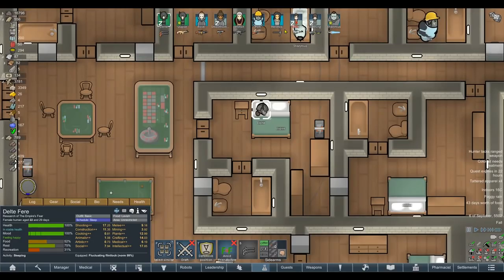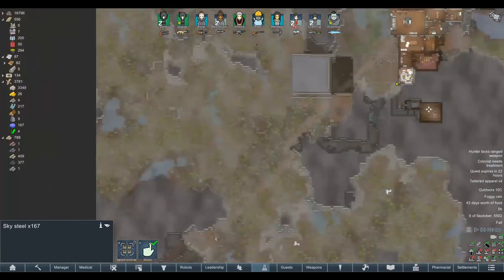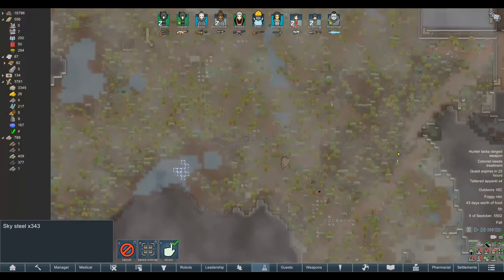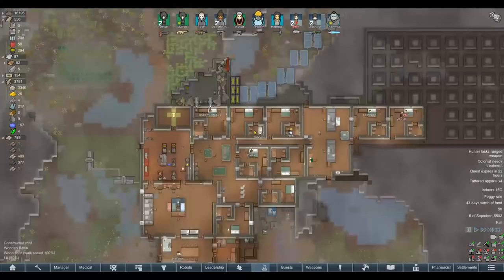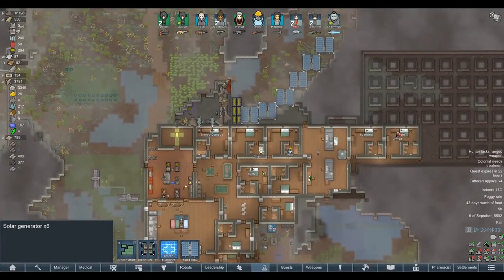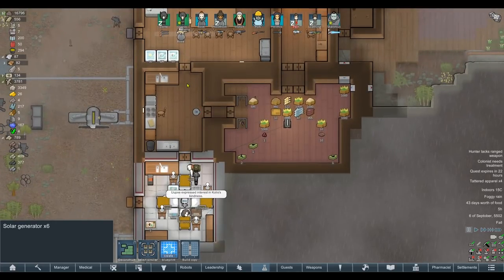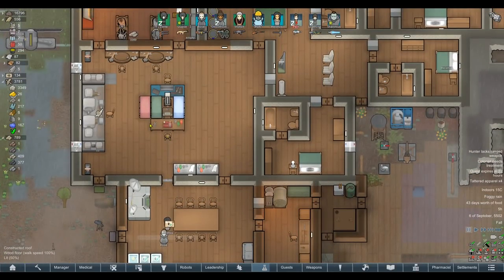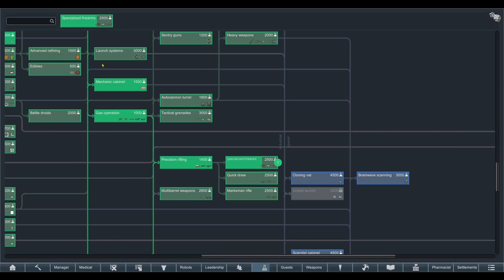To finish off the episode, it turns out Delta is pregnant again - we're going to have Pain, Loathing, and then some others. If anyone has suggestions for additional names for the continued Fear dynasty, given how many there are going to be, please let me know. We've actually done a pretty decent job today. The additional power grid helped out, the prison is a nice addition, and we defeated the empire.